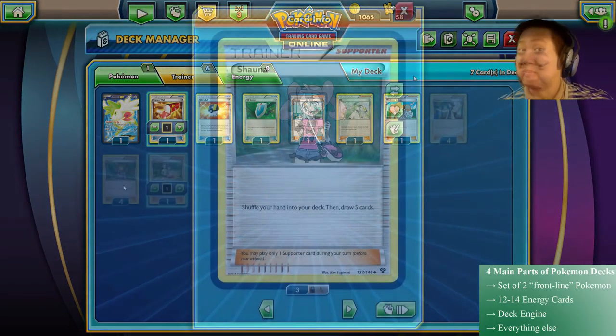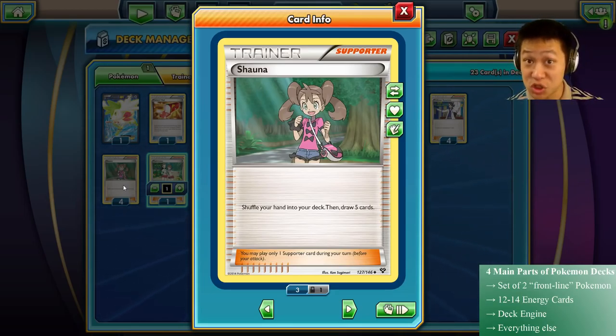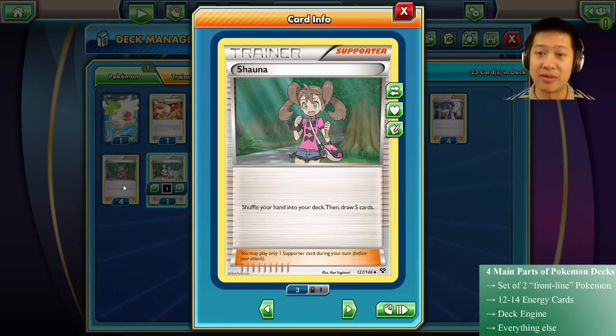Moving on to XY standard — it's going to be different because you're losing a lot of the more robust trainers from Black and White. N was reshuffling your hand, Cress had huge draw potential. So you get used to the new cards. Shauna is going to be your most reliable trainer — definitely put four in there. Bad hand? Reshuffle it, get five more cards. No cards? Get five more. Unlike N, Shauna doesn't depend on prizes, so it's very, very reliable.